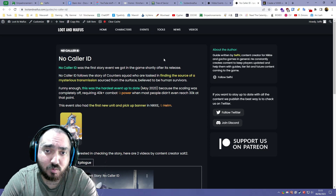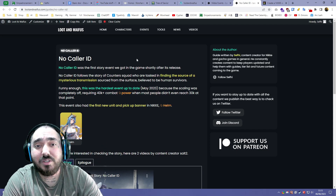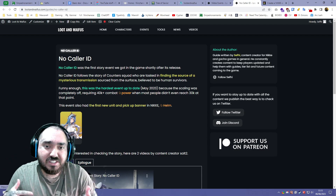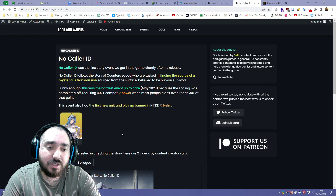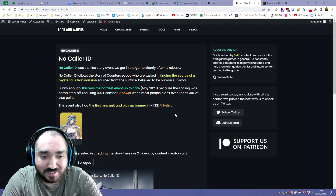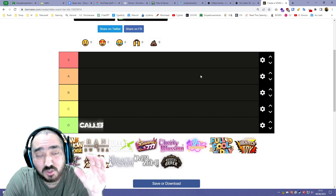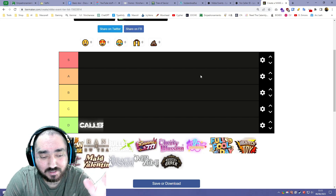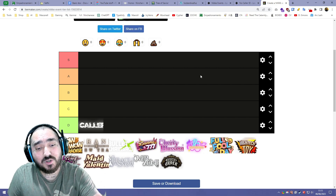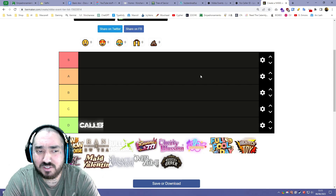The No Color ID event premise was that we went to an amusement park because we got a signal that turned out to be nothing — we thought there were humans in there, which was fake. In this banner we got Helm, a pretty good unit even up to date, a really highly regarded unit you can use on most teams as a healer. This event was notable because it had a combat power requirement so hard that most people were not able to clear it, which is why events moving forward got nerfed.